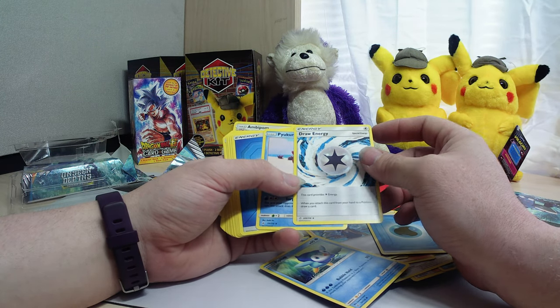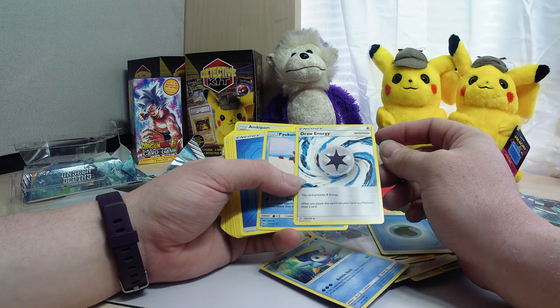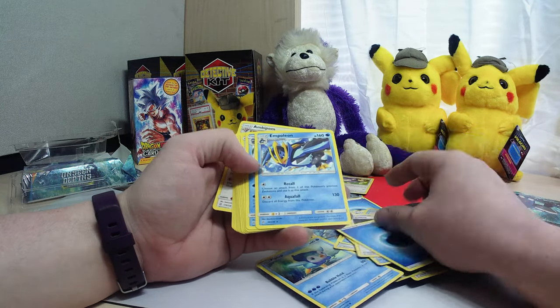An energy card that lets you draw energy. This card provides star energy. When you attach this card from your hand to a Pokemon, draw a card. So it's basically white energy, but you get to draw a card with it.